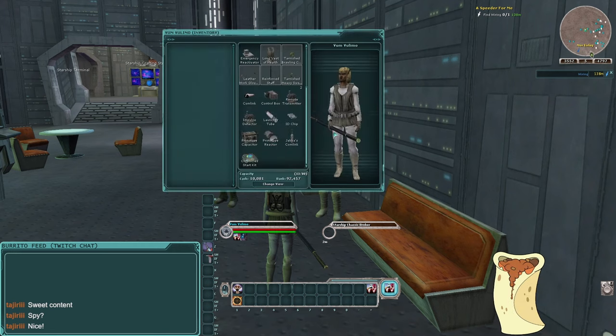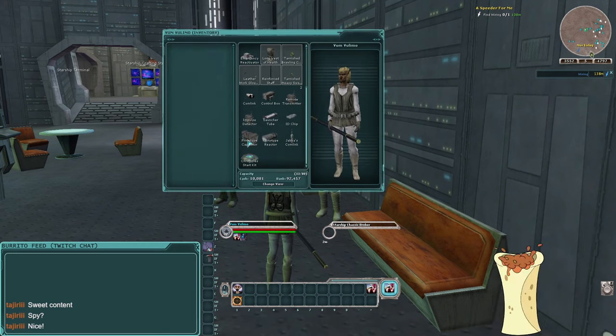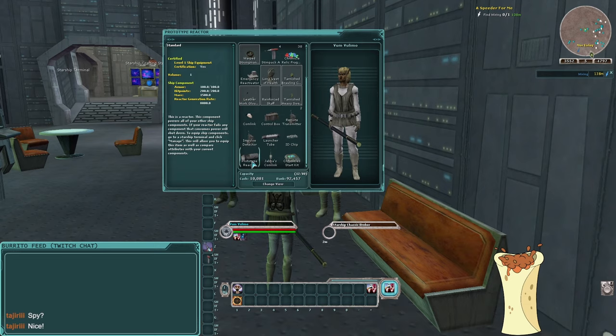Going into the inventory you'll see that not everything got sold — crafted ship parts can't be sold, and prototype ship parts can't be sold either. I have no use for the prototype capacitor reactor, so we're just going to destroy those.